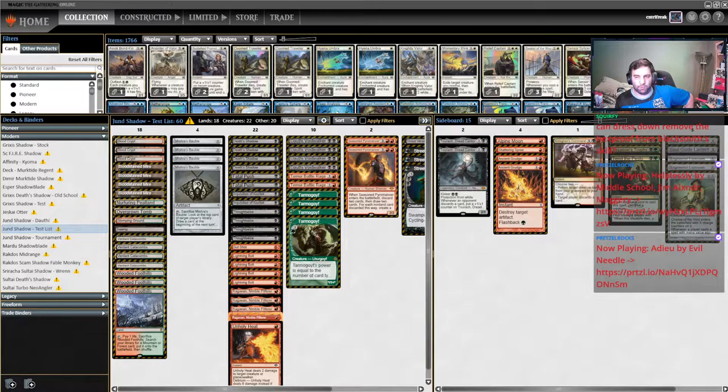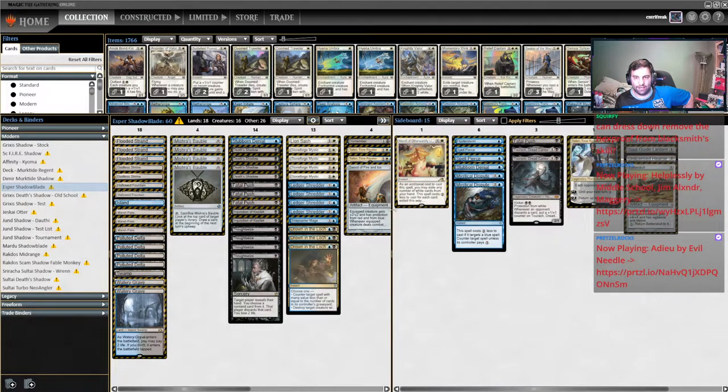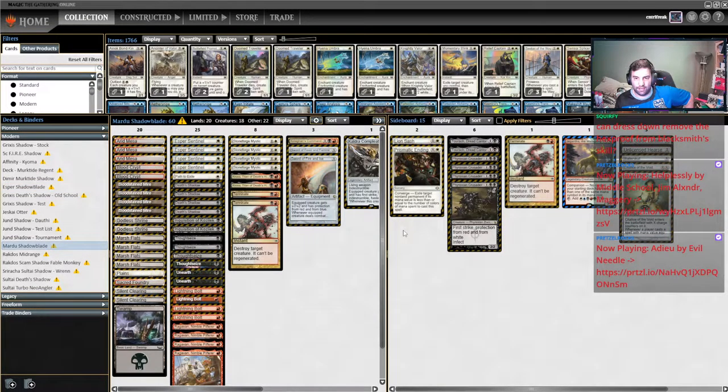Looking at a Jund list — Assassin's Trophy, Ancient Grudge, Shattering Spree, Alpine Moon, and Keys are all good. I probably wouldn't bring in Chalice. It's got a few okay spots — chalicing on zero on the play isn't the worst — but because so much of your interaction is on one, you don't really want to chalice on one. And if you're not chalicing on one against Hammer Time, chalice on zero is just not as impactful as you want. For Esper or Mardu variants, Esper has Fairy, March of Otherworldly Light, Charismatic Conclussion, and additional copies of Fatal Push — all fantastic.